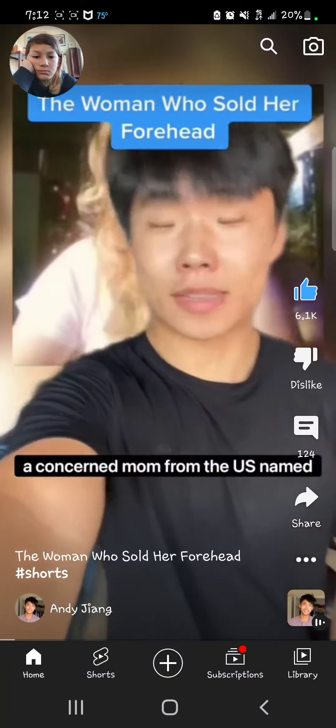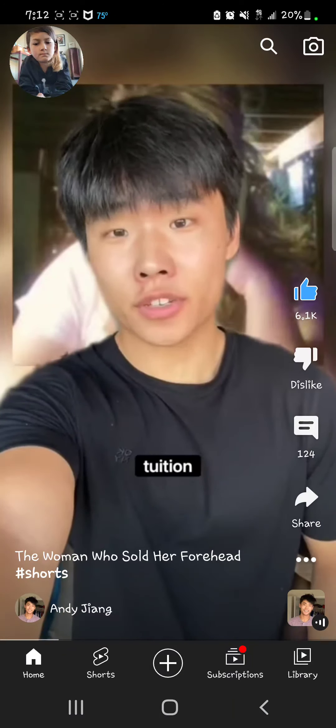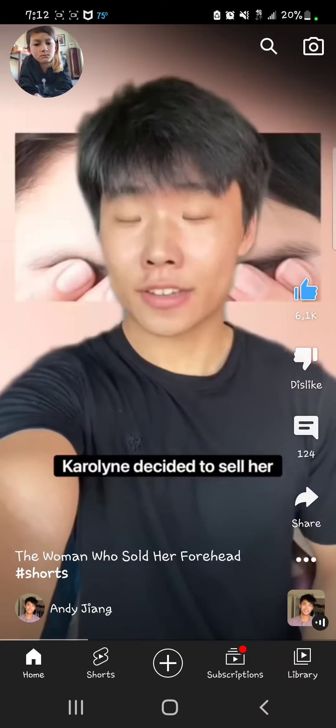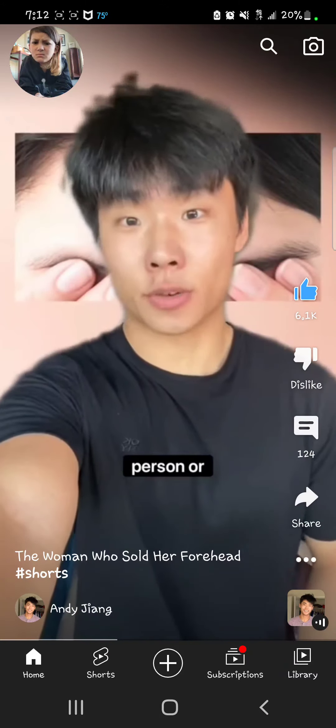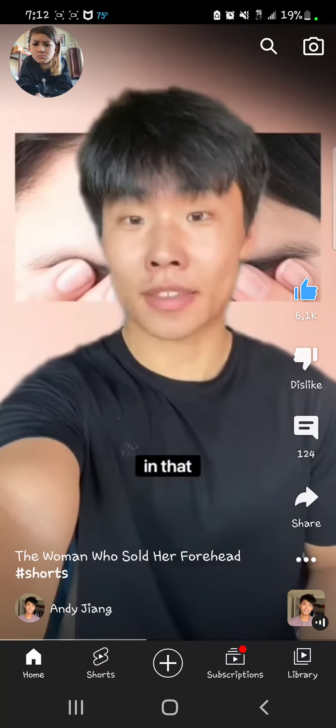In 2005, a concerned mom from the U.S. named Carolyn Smith wanted to send her son to a private school to try to give him a better education. The problem was she couldn't afford the tuition, so she came up with a unique plan to make some more money. Carolyn decided to sell her forehead on eBay as advertising space, and she claimed that whichever person or company bid the highest, she would get a permanent tattoo of their name in that area.